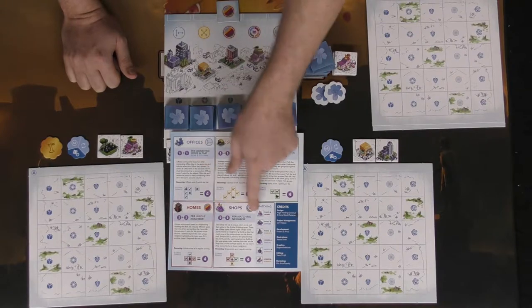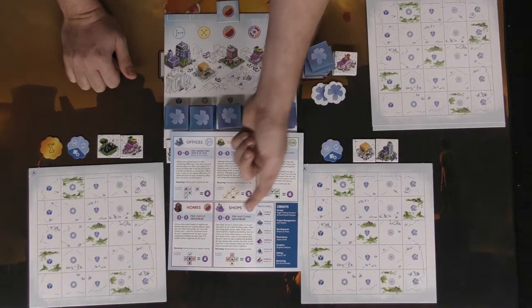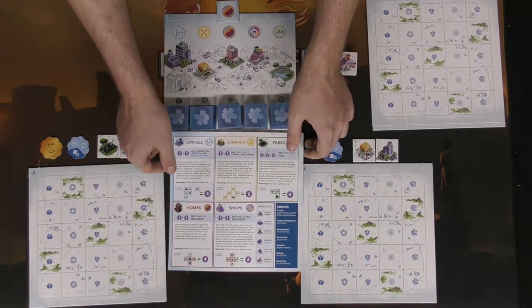Shops give you one plus one per matching neighbor, based on the different types of shops. Neighbors are these adjacent tiles, so if you have a shop with a green and a red neighbor and you play a park and a home next to it, that's going to score you three points. Very useful to think about how you combine points with these buildings.